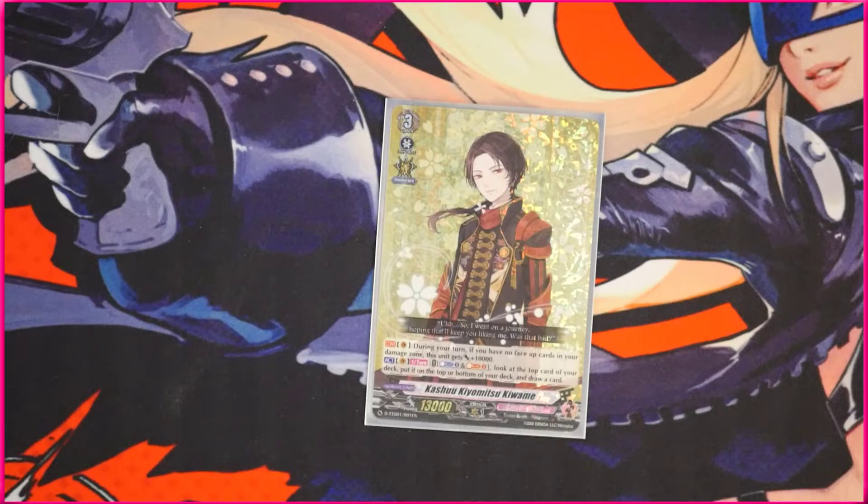During your turn, if you have no face-up cards in your damage zone, he gets 10,000 power — so you already have Persona Ride numbers with that. Then, once per turn, you can counter blast and soul blast one, look at the top card of your deck, and put that on either the top or bottom of your deck, and then draw a card. So if you have a card you don't want, you can put it at the bottom, or if you have a card you need in hand, you can very easily draw it. This either becomes counter blast/soul blast and draw a card, or counter blast/soul blast, manipulate your stack a little bit, and still draw a card. It's pretty solid — that's basically what the deck focuses on.